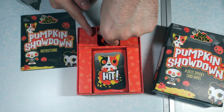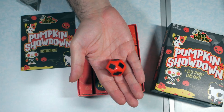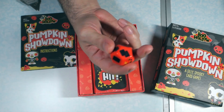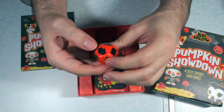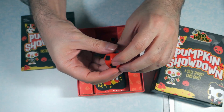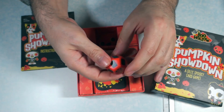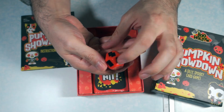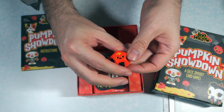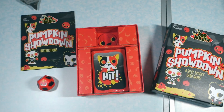Now what do we have here? This is — look how huge this thing is — this is one big die. It's a d12, I think. These just have cards on them, and then a face with an arrow pointing one way, and then a face with an arrow pointing the other way. So that is the special pumpkin die.